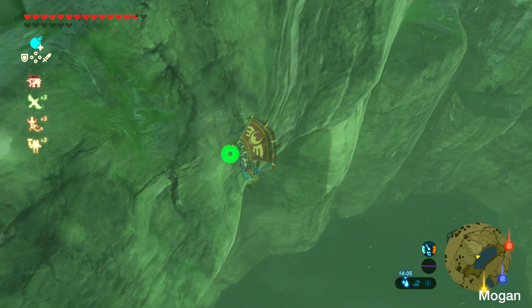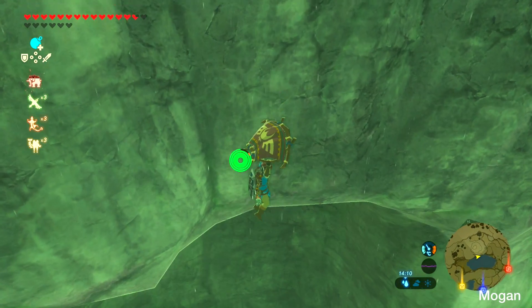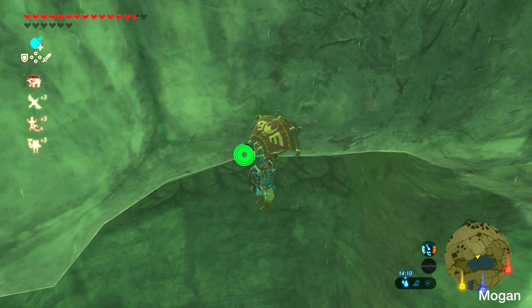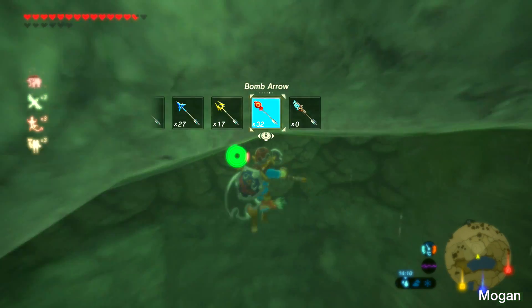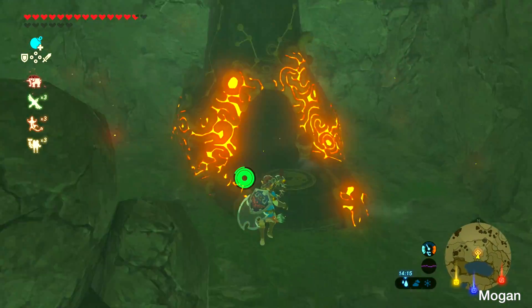What you want to do, you just want to jump down, sail down here, and if you have bomb arrows that's a plus, but you can also use regular arrows. Here we have the shrine.